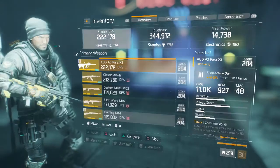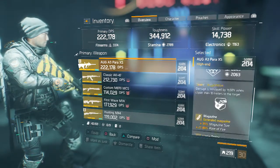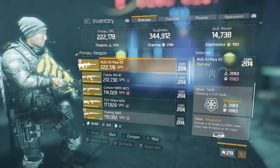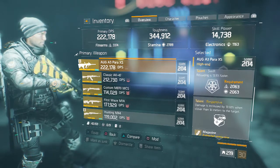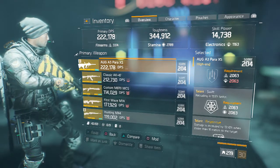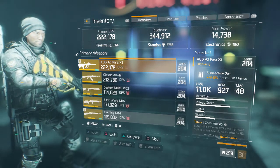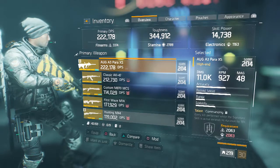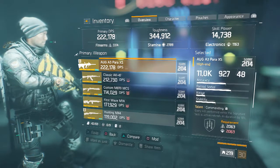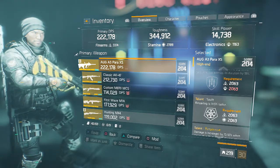I picked up this new AUG which has 11k damage. It has Swift and Responsive that I'm using, and Commanding. I like Responsive because I try to be somewhat close range, and Swift is good because I get more shots out per second by reloading faster. I have 23.5% critical hit chance with it and a base damage of 11k. We're at 222k primary DPS with this setup.